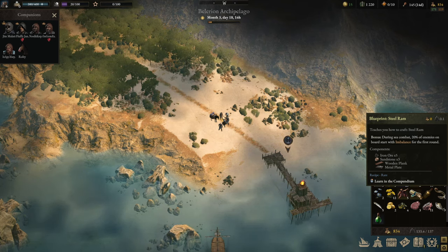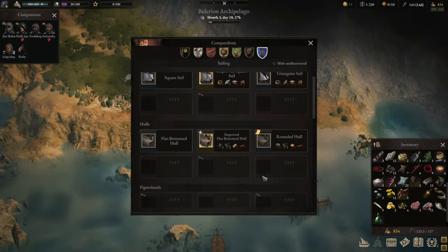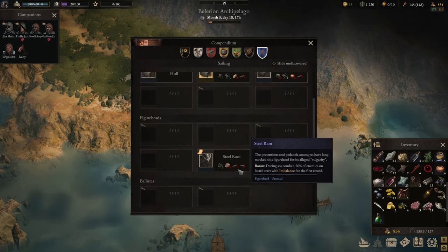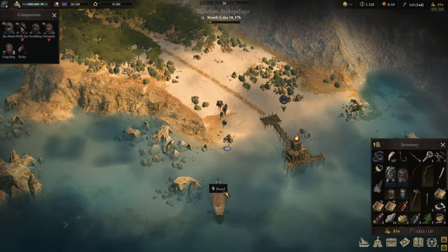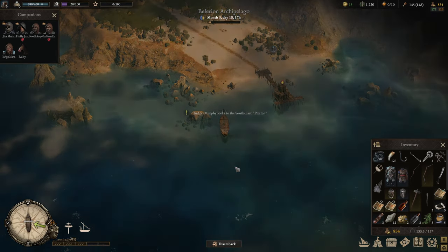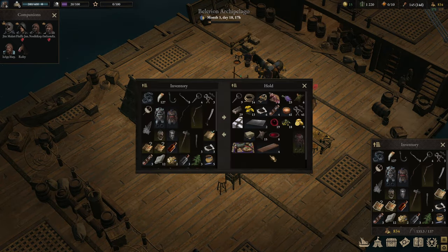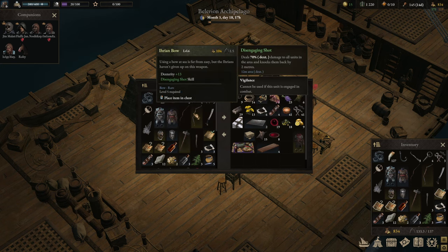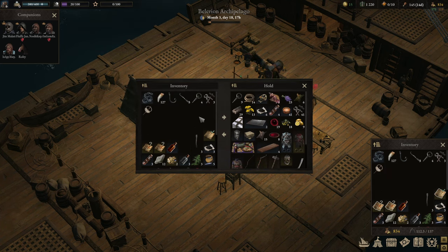The Steel Ram: during boarding combat, 20% of enemies on board start with imbalance — I like that a lot. Where is the Steel Ram? Down here. Wooden plank, metal plate. That's a cool figurehead; I think we don't have a figurehead yet. If we want to explore the island further we need to put some stuff away because we're nearing overload levels. We got metal plates, wooden planks — we might be able to afford that. A lot of this stuff will be sold a little bit later. I'd want to get more tools, because that's really what we need.